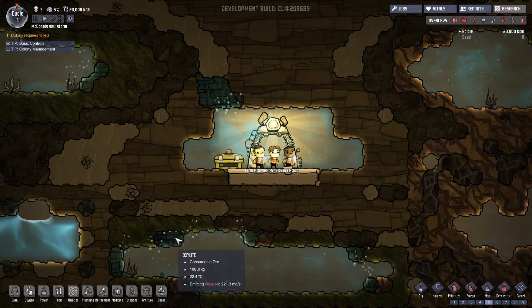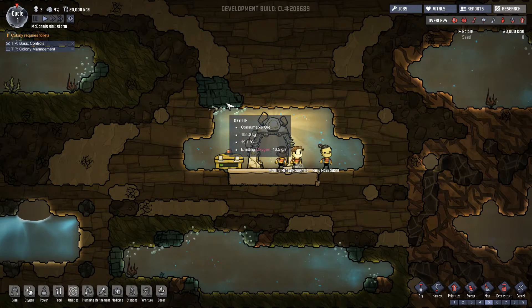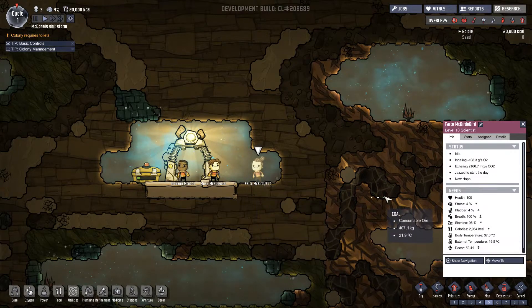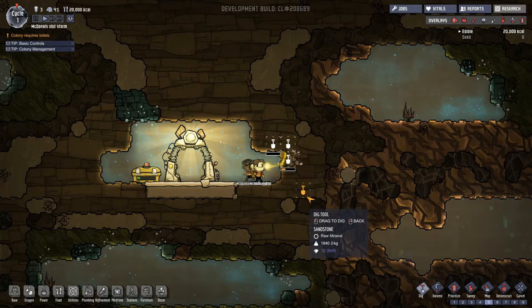Okay, so what have we got here? We've got some consumables and then we've got this stuff over here. I think we should just dig over here. Stop it - dig here, you bell ends, come on. Let's dig.